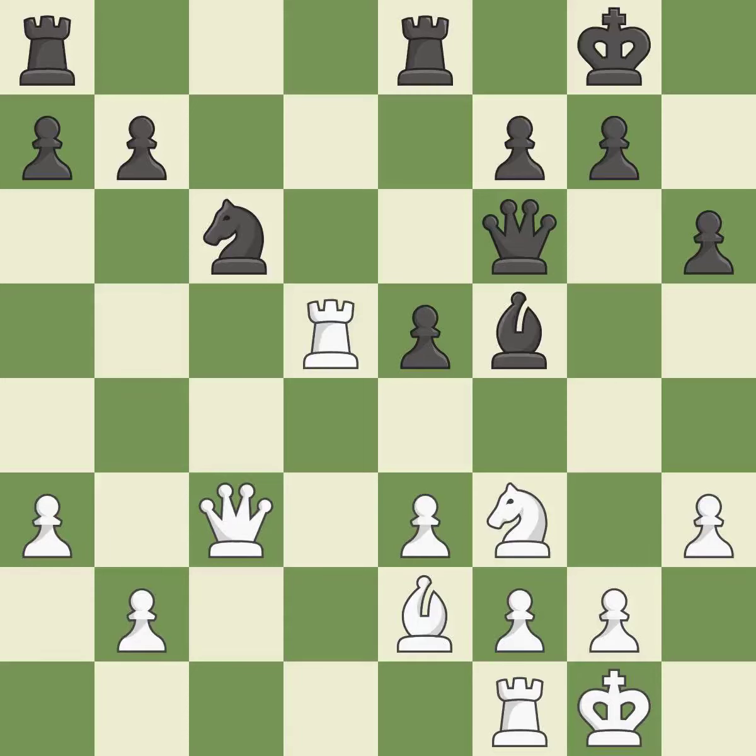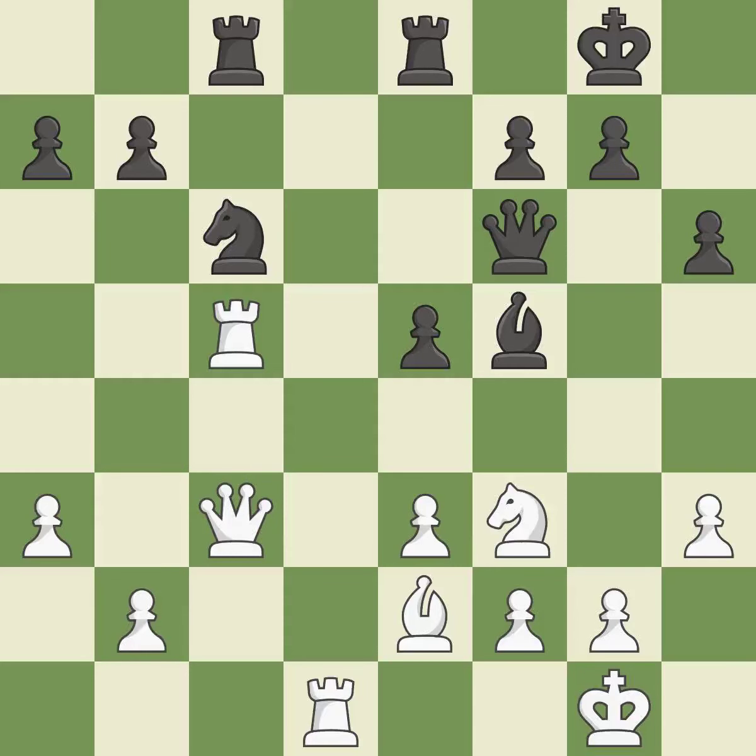This wastes a chance to threaten a rook and gain the tempo — it is incorrect. Although white had had the upper hand, the game is now almost even. This activates a rook by developing it off of its starting square. This threatens to reveal an attack on a queen — it is best. Perfectly on point — it is ideal. This threatens to reveal an attack on a rook.